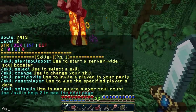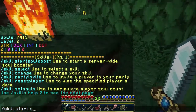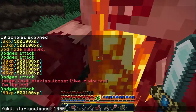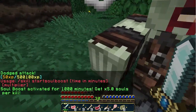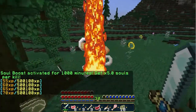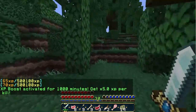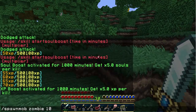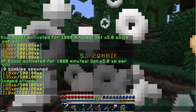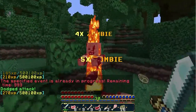Let's use /skills soul boost — you set the time in seconds and then the multiplier. We'll do that and times it by 5. Now I get a lot more XP and souls. Let's do an XP boost as well — the time is in seconds. Spawning more zombies, the XP is quite high now. You can't stack the multiplier if one is already in progress.